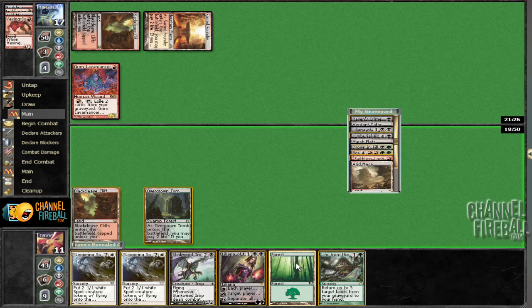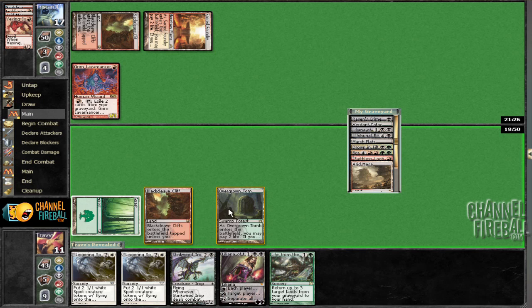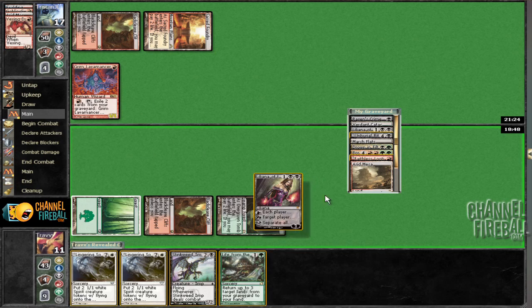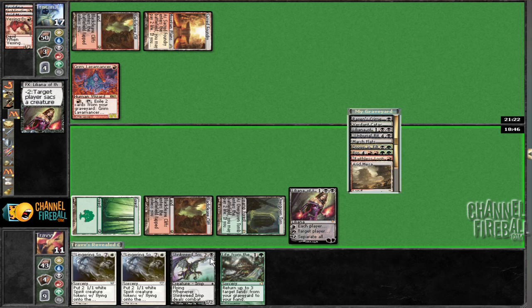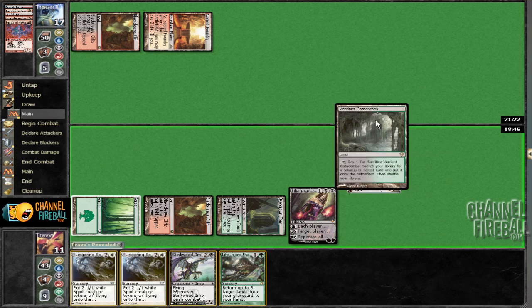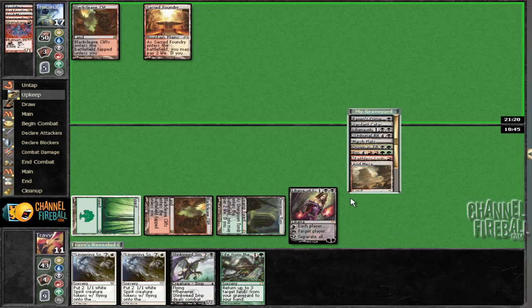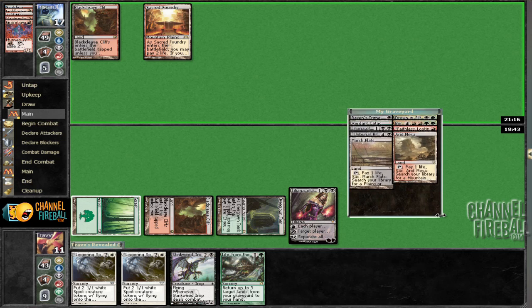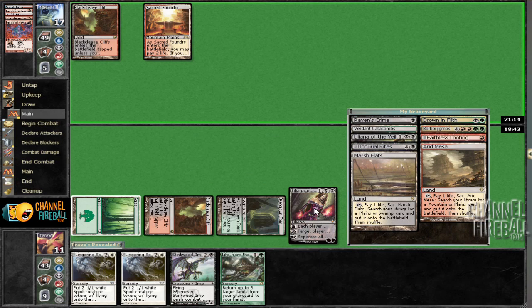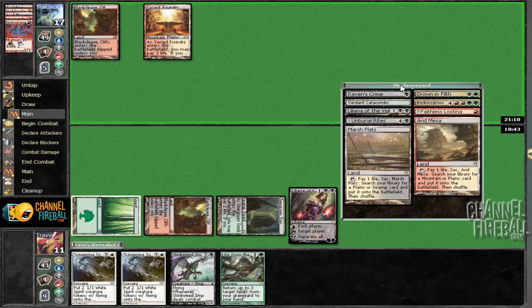Dredge Life from the Loam, play Liliana, kill the Grim Lavamancer, and now Liliana's actually a problem for them. We've got Life from the Loam and Raven's Crime to attack the hand, and we should be able to stabilize. We have Unburial Rites and Borborygmos in our graveyard, and we also have Life from the Loam to get lands, so we're two turns away from that, potentially.